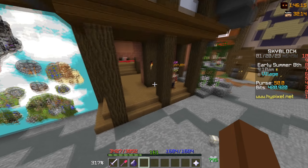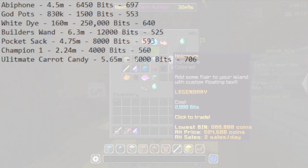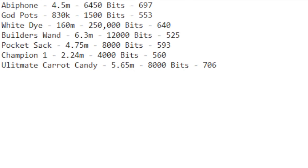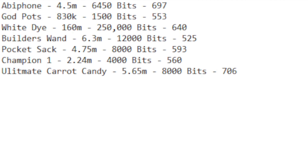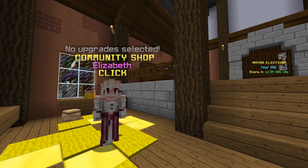Now we're back at Elizabeth and I did some math to see which items are the best. The abby phone is actually pretty interestingly good, ultimate carrot candy is also really good, but I'm thinking that god potions would sell the fastest — even though they're the least value for money. But now it's time to begin our spending.